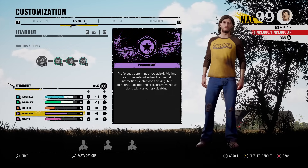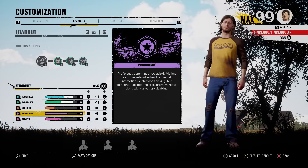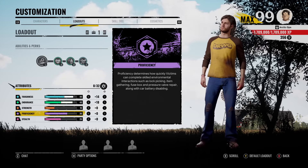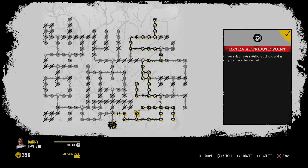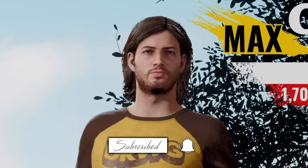I didn't put any extra attribute points into Proficiency because 35 is already good enough, and we're not going to be unlocking gates as much. If we do unlock a gate or door, it's only going to be the basement door that leads upstairs. After that, I leave the rest of the doors to be opened by the victims. I'm more focused on gaining knowledge and tampering. Choose Flight and Extra Drip are random, as you may know. But let's hop into it — hopefully you guys enjoy the games.